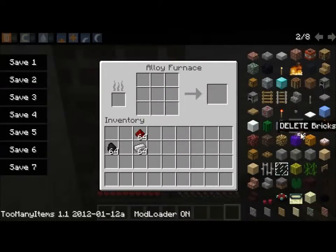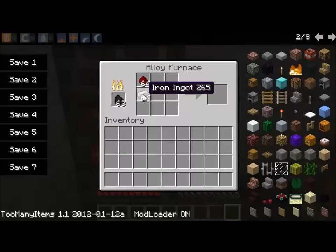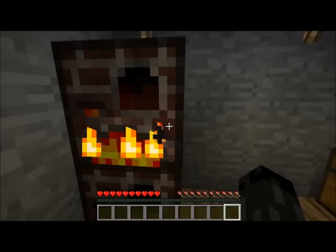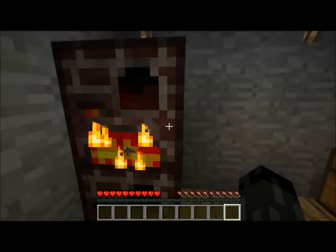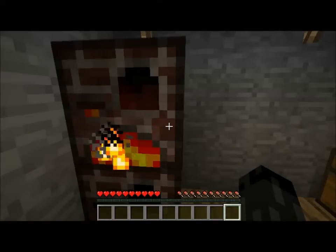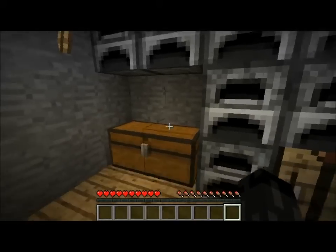In the alloy furnace you are going to want to put some coal there, some redstone there, and some copper ingots — not bronze, copper — and I think others as well will go well with this. Copper is included in Red Power and it helps a lot to make the stuff I will need.